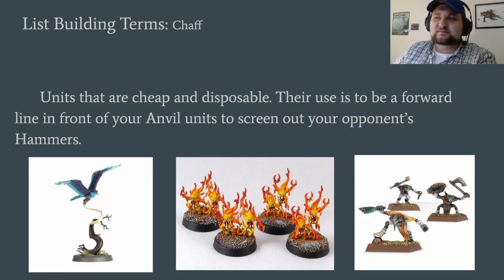Going on to Chaff. These are your cheap and disposable units. You don't care about them — you care about them enough that they can grab you objectives and then they die. And you're like, 'Oh no, you killed my 40-point Aether Wings. Oh no.' It could be cheap Brimstones if you're Tzeentch, we've got Knoblars — I've got a buddy named Pask who runs 300 of them. Or you can spend 40 points for 3 Aether Wings just to annoy the hell out of your opponent.